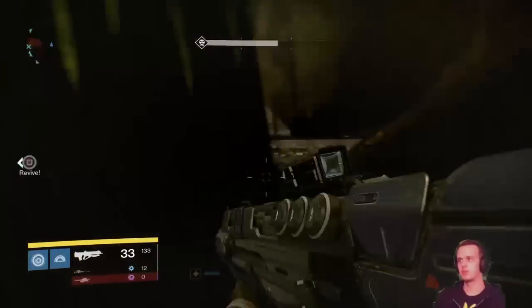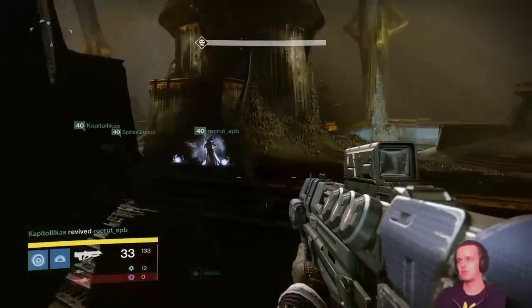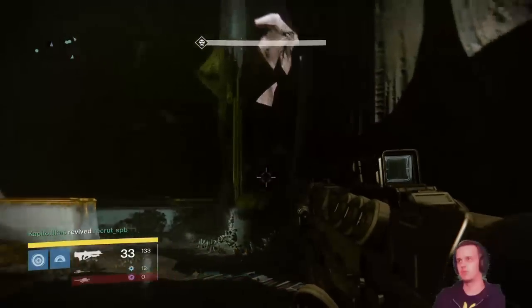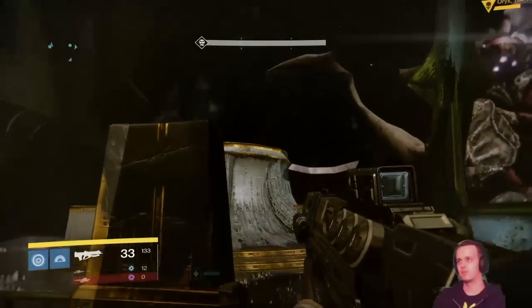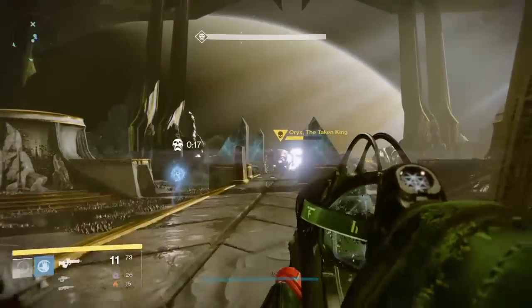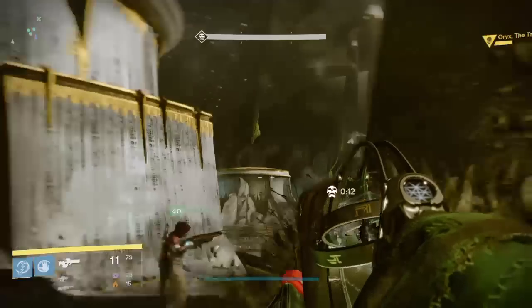После того, как взрывы стихнут, у вас есть совсем немного времени на перезарядку и сбор патронов — после чего повторяем всё то же самое. Орикс вновь подойдёт к одной из кнопок и ударит по ней кулаком, создав на ней релик. Далее, после того как вы снимете больше половины здоровья боссу, этап с бомбами сменится на нечто другое.